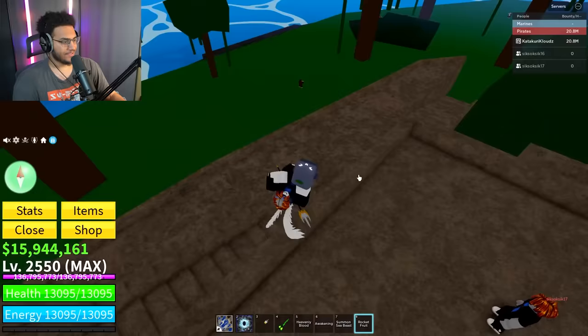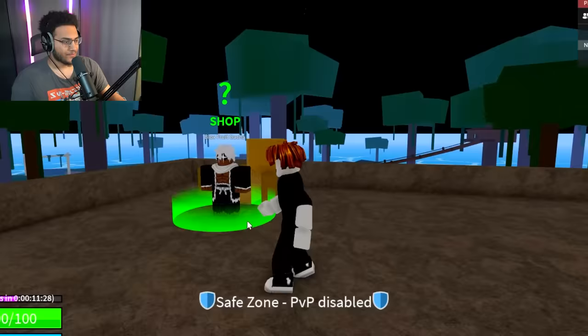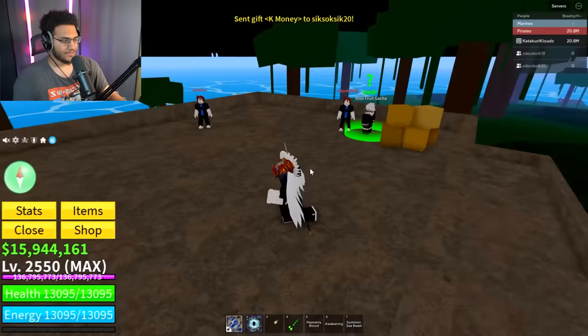Spin number 18 — we get a rocket, we needed that. Rocket crossed off. Let me drop this to the collection. Spin 19, we get another chop. Fruit number 20 — never mind, another chop. Let's get spin number 21.